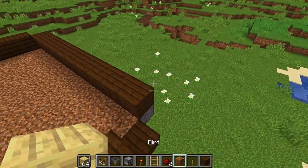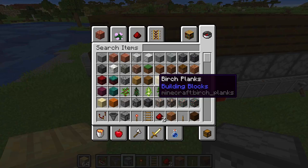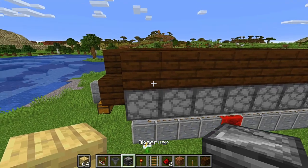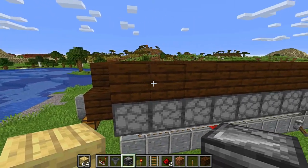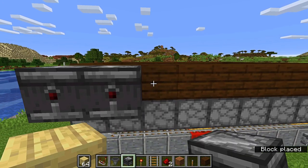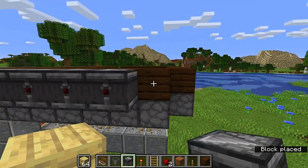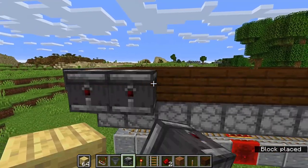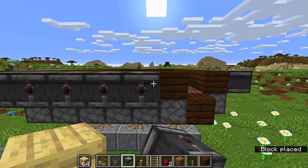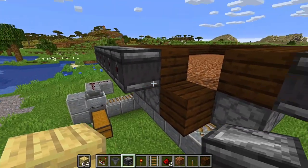Now get your observers and place one into each and every one of those temporary hive blocks. In survival you may need to build up a platform to reach them. Go across each one and fill them all in with observers all the way around to the open corner.